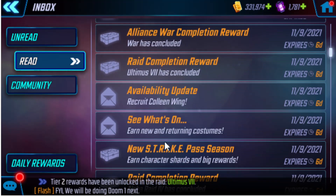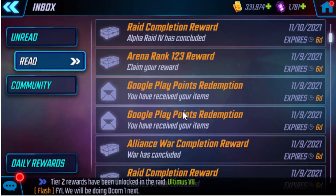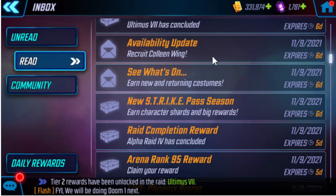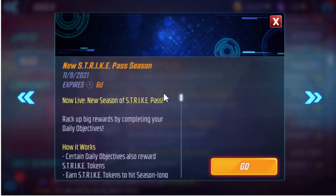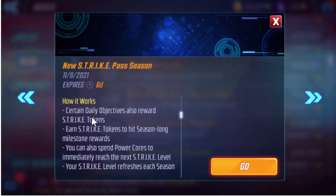There was this letter they send when the strike pass starts — they send it to all my accounts. It says 'Now Live: Season of Strike Pass. Rack up big rewards by completing your daily objectives.' Your dailies reward strike tokens, which unlock these rewards. It's just bonus rewards. Earn strike tokens to hit a season-long milestone reward. You can also spend power cores to immediately reach the next strike level, which is 200 power cores per level.